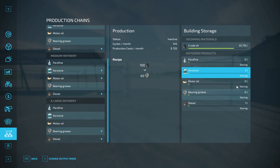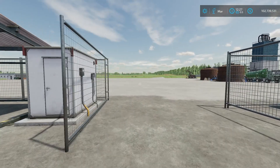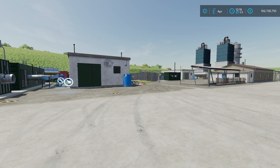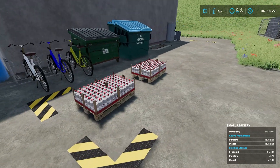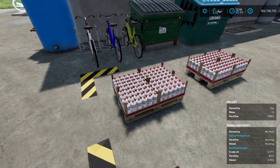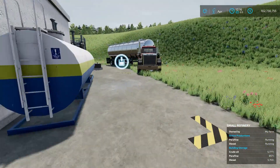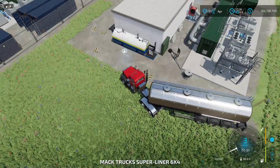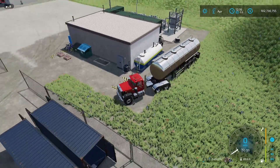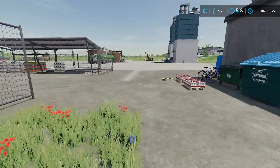With every one of these products they're all set to storing right now. I could set them to selling — which auto-sells at a discount — or distributing. I'll leave them on storing. After 24 hours we have products made. In the small refinery's pallet spawn area we can see diesel fuel and paraffin have been made. Hopping in a truck and pulling up to the diesel output trigger, I can pull diesel right out of the facility.